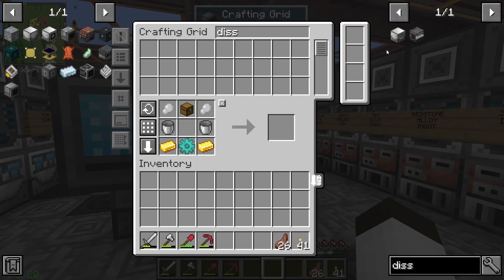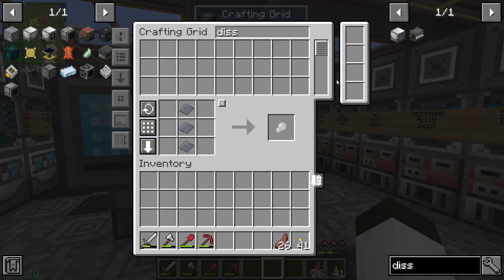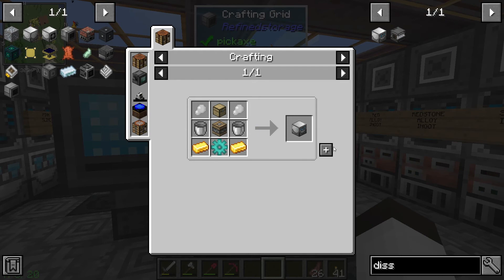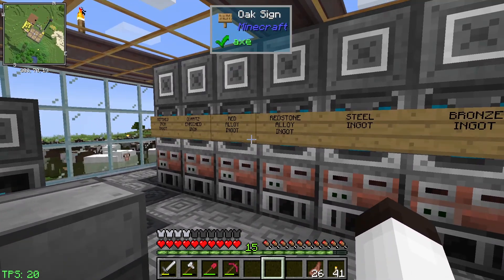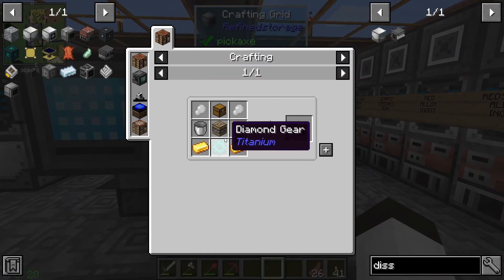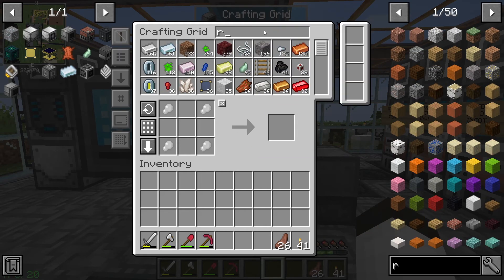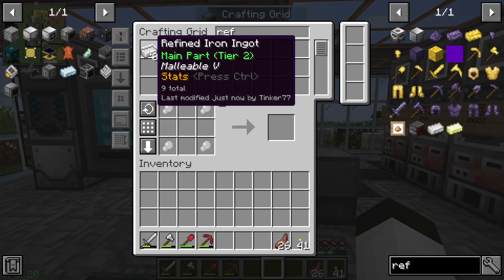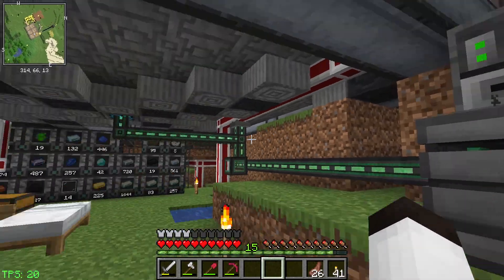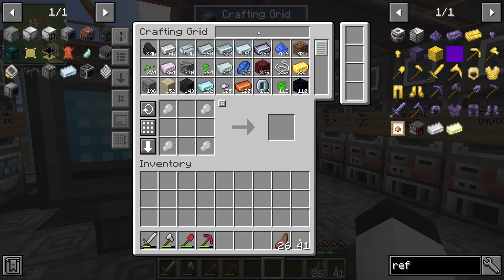We need some buckets, we already have the machine frame. We need four more plastic things - plastic is automated so that's easy. We need compressed iron ingots. Do we have any? No compressed iron - we have refined iron but not compressed iron. For compressed iron that takes refined iron in a compressor. Let's get some refined iron and put it in the compressor.